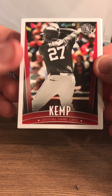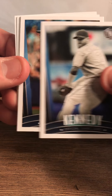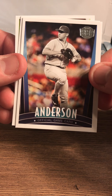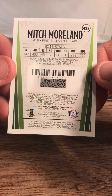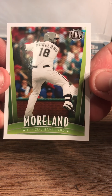Here's the first pack. So here's Matt Kemp, Marcel Azuna, Tomlin, Kennedy. I'm looking for somebody I might want to use in a fantasy game. Each pack has one of these silver inserts. We'll take this last one — Mitch Moreland. If you look at the back, he's got a code here that you would scratch off, enter online, and be able to use him in your contests.